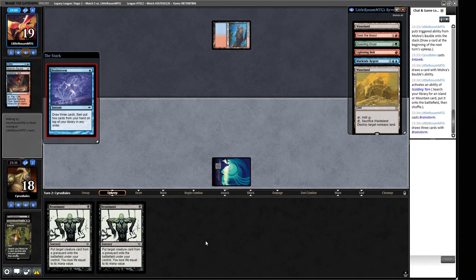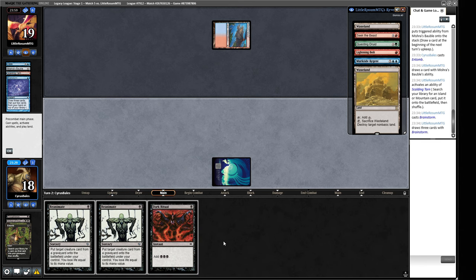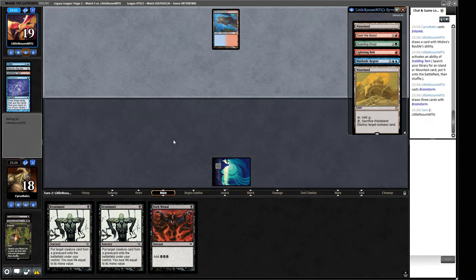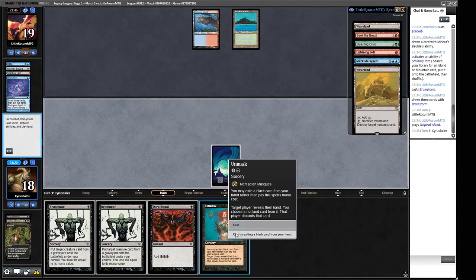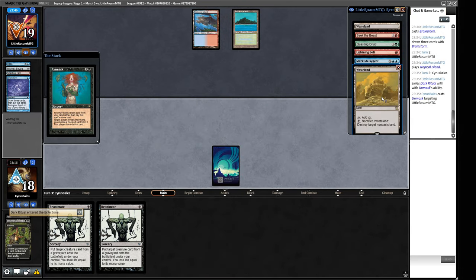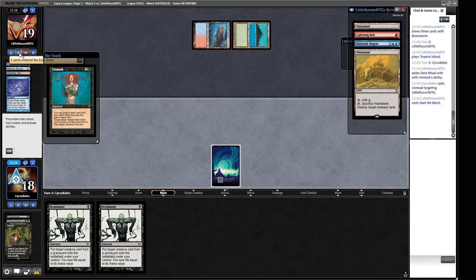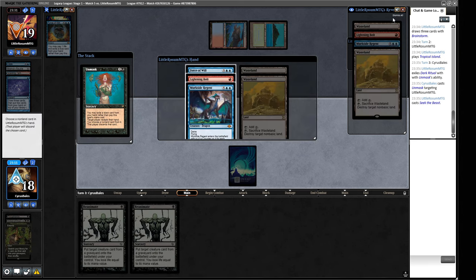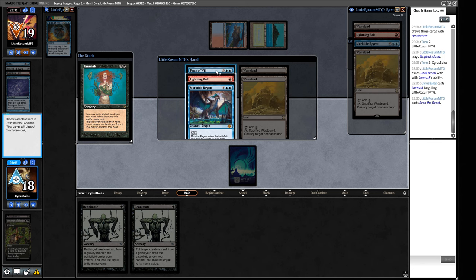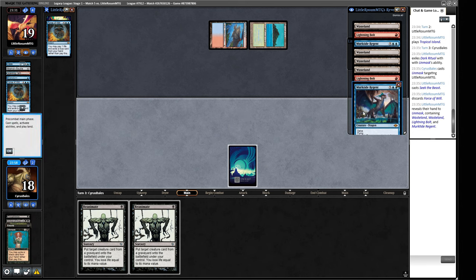They're Brainstorming, mixing their hand up a fair bunch - probably going to throw away Wastelands and turn them into real spells. We don't get to go now, so our opponent gets another turn to sculpt. Unmask - let's see if we can hit whatever they've got going on. It's gonna be a Seek the Beast - it is. That's not something we can strip from our opponent's hand. They do have a Force of Will, but if we take the only blue card in their hand they can't use it. They have multiple blue cards in their hand - I guess we're just taking the Force of Will here.